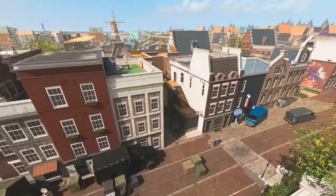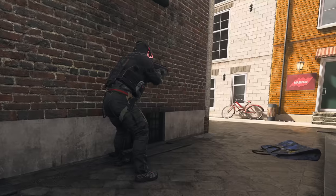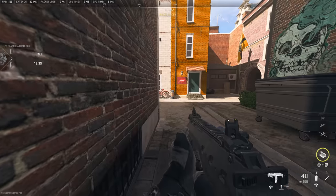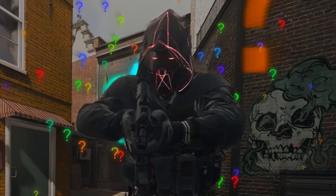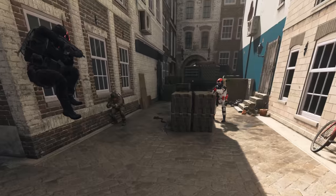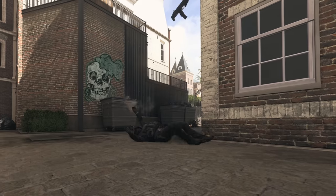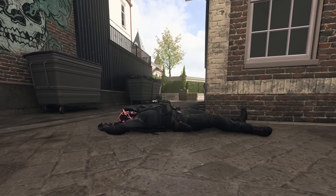To explain the first step, let's look at one of the most basic gunfights you'll find yourself in: the corner challenge. If I think someone is on the other side of this building, I could wide swing the corner like a mad man, but there are some things I don't know — is my opponent standing up, laying prone, does he have a fire shotgun, or maybe he's with his squad and I'm dead before I hit the ground. All of these unknown factors lower the chances that I'll win the gunfight.